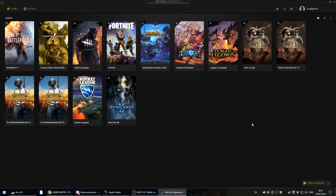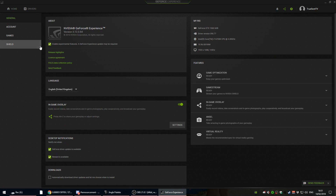In order to have this feature you need to have an Nvidia graphics card, you need to have experimental features ticked in your Nvidia Experience settings, and make sure that your in-game overlay is turned on so you're able to use it in-game.